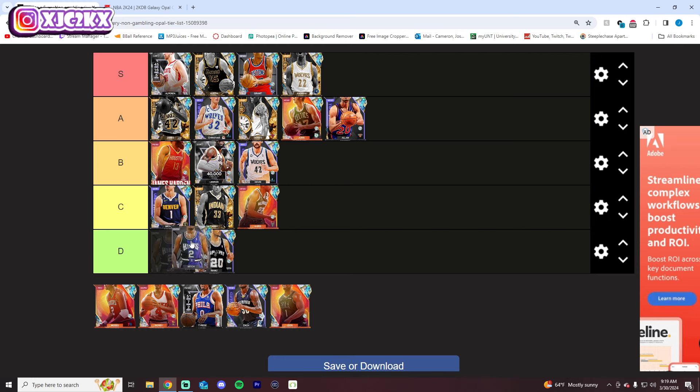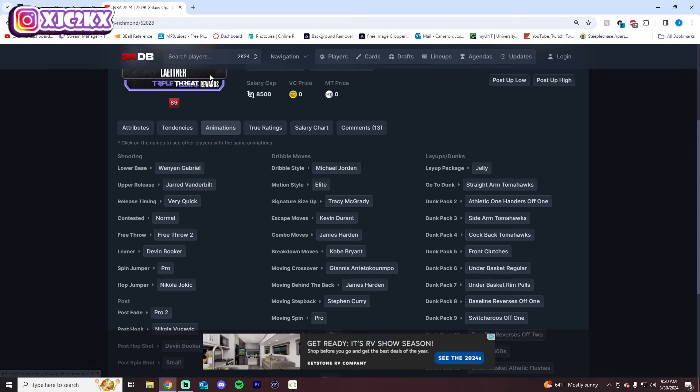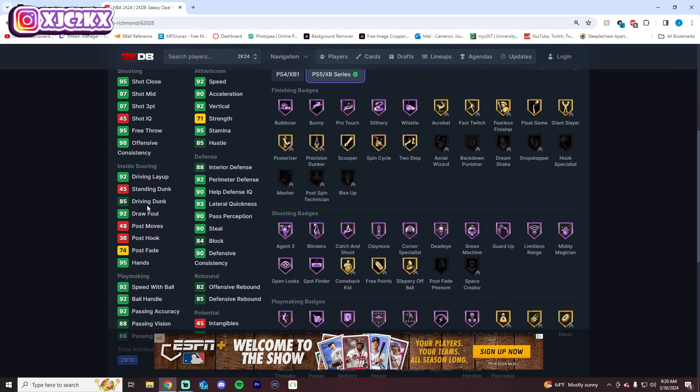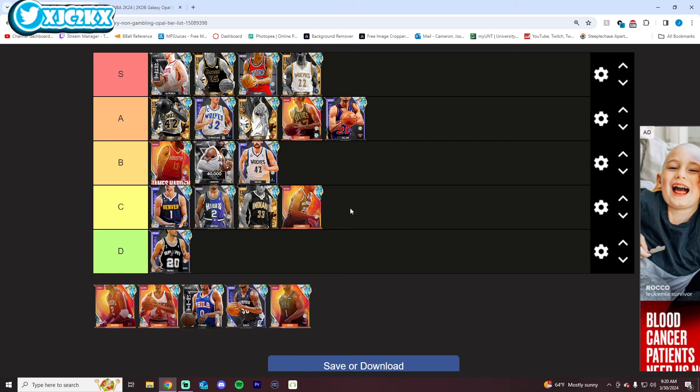Mitch Richmond — I initially said D tier but no, he's probably C or B. He's 6'5 at point guard but he doesn't have great sigs. Defensively he's pretty good, but he's not an unbelievable slasher — no posterizer or position dunker on Hoff. Defensively he's also not that great, no immovable, doesn't come with anchor or brick wall on the base card either. I think C tier is probably fair for him.